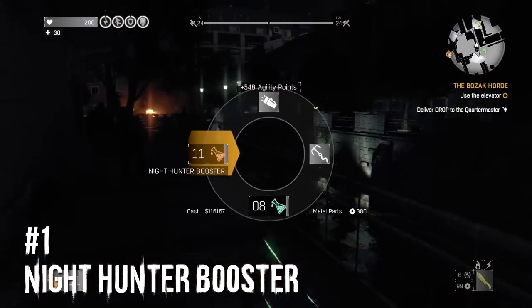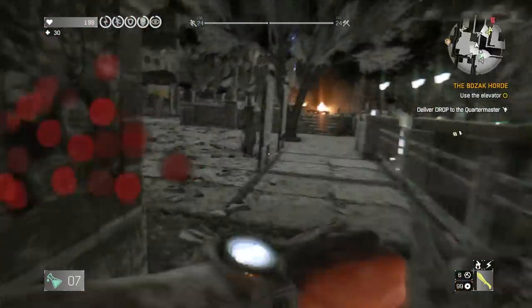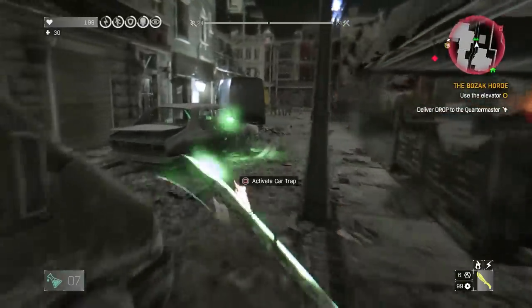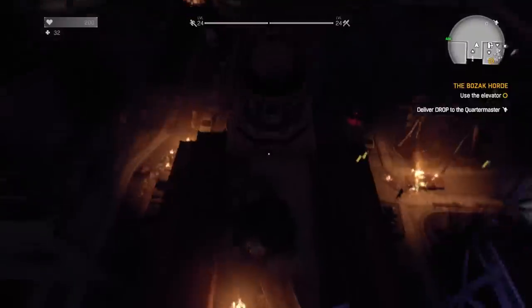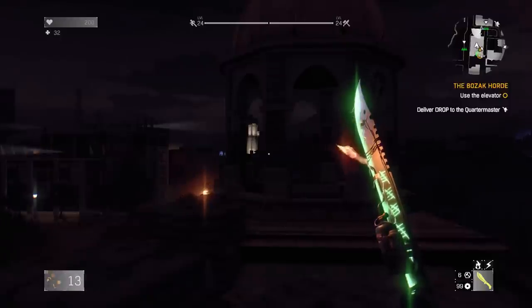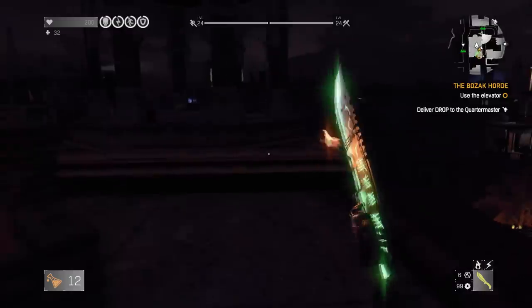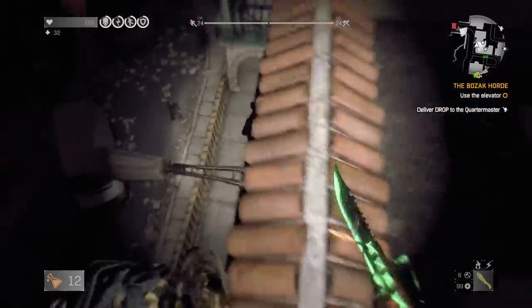At number one, we have the Night Hunter Booster. This thing is amazing - it basically combines the effects of the first three boosters on this list into one and adds a damage boost on top. It gives you unlimited combat stamina, unlimited agility stamina, a speed boost, a resistance boost from damage, plus a damage boost so you deal more damage. Now, that one advantage the night vision booster has: the night hunter booster does not give you night vision, which is pretty weird since the night hunter himself does have it.